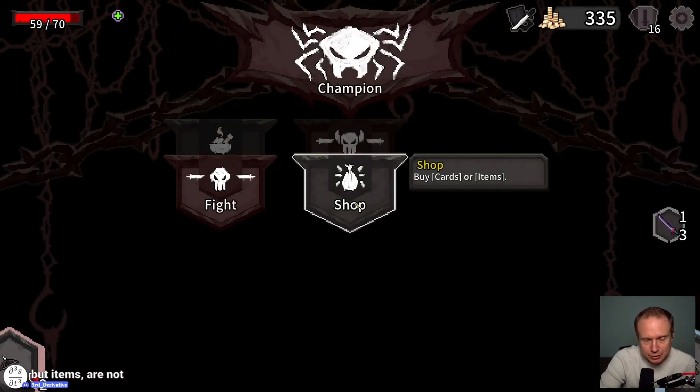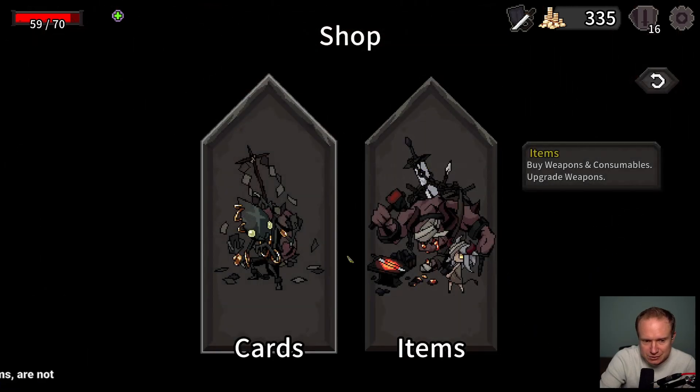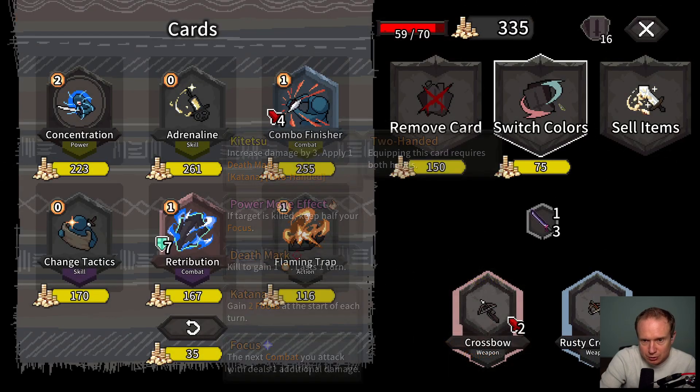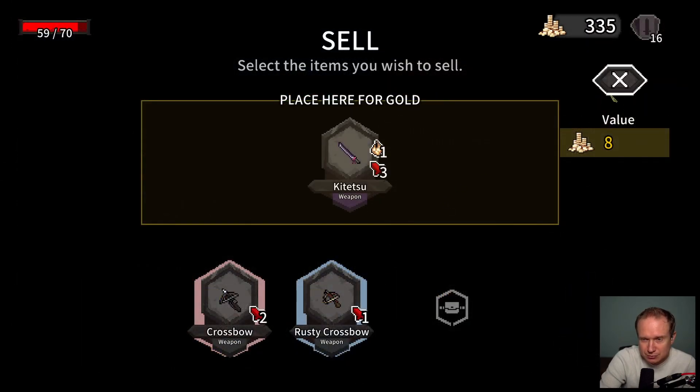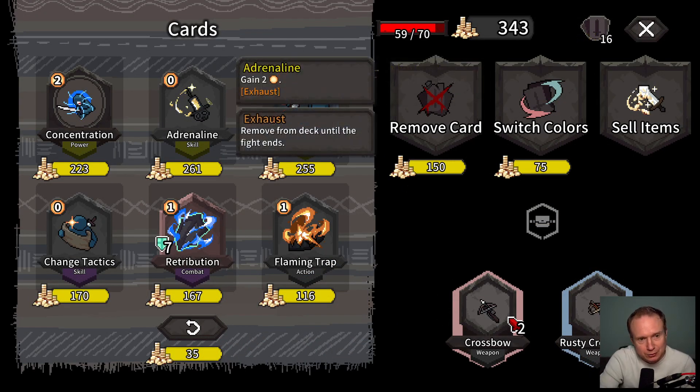Now you are a Spear — it doesn't tell you the attack pattern on these things. I'll grab that because I think we're going to a shop now, so having a bit to sell is good. We can do another fight before we go to the shop, and we have this to sell.